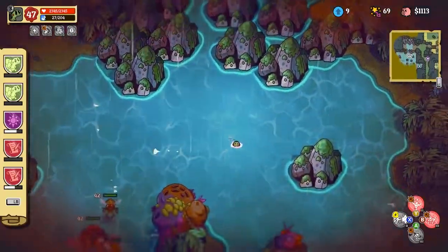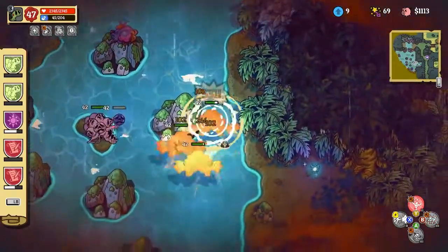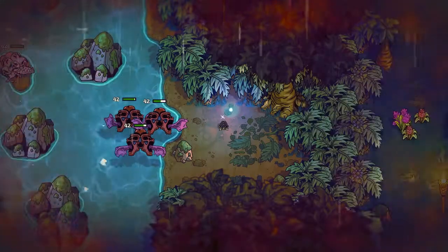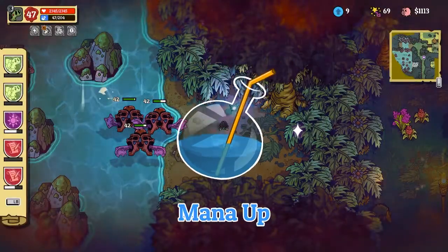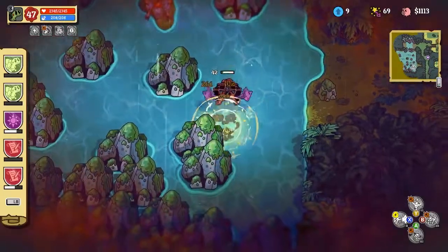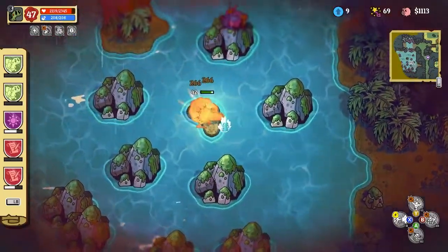Alright, so I thought this was a sneaky area. Let's go down here. That's a mana fairy — they have a free mana upgrade. I'll take that. Awesome. I wonder how many mana fairies are left. Anyway, let's clear out this area.